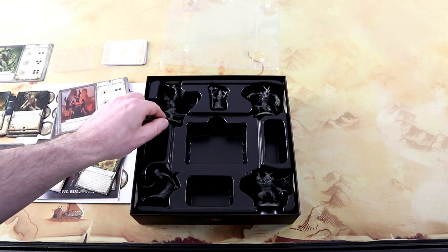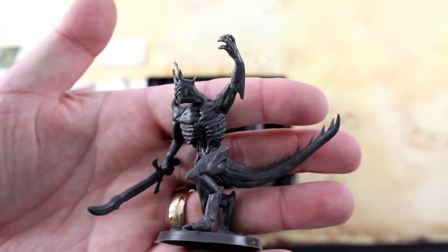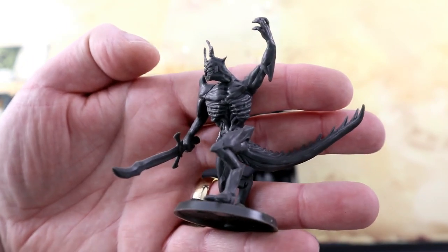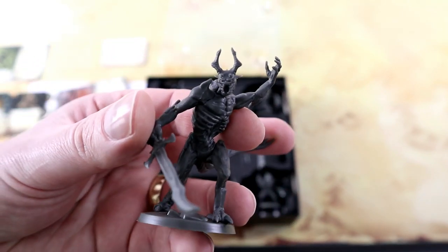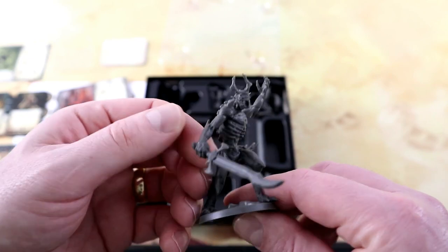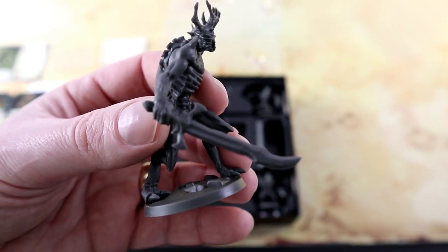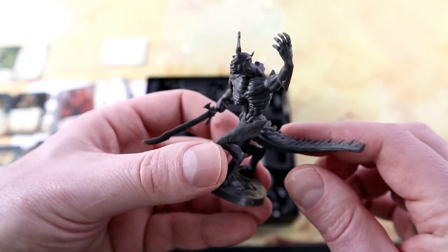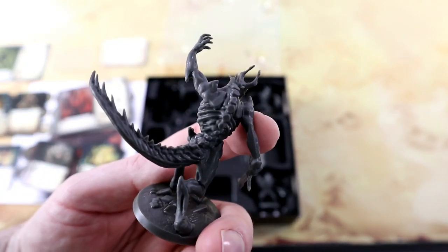Then we've got the Demon of Blood, which looks very malicious. With that big rib cage, which actually seems to have nails on the end of the ribs — pretty cool. The big mouth there, kind of like an open maw. The big claws and the huge sword that it's wielding. Looks nice. There's a little bit of sculpting on the base as well. A large tail with spikes along the ridge. That's pretty cool — nice looking miniature.